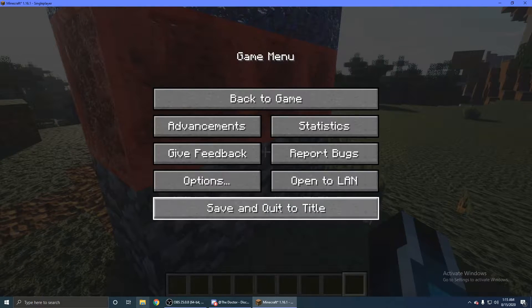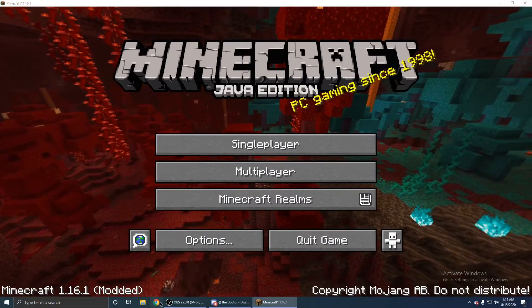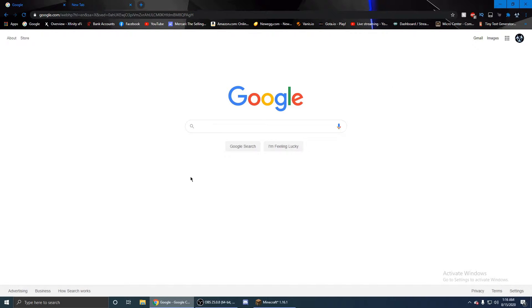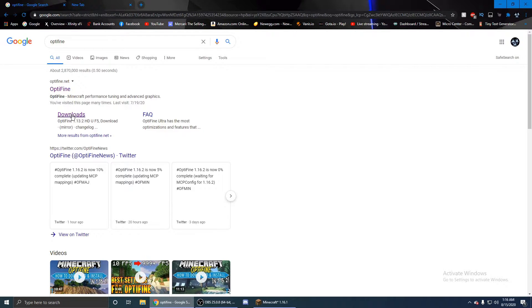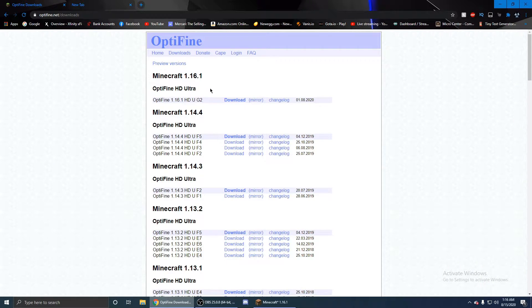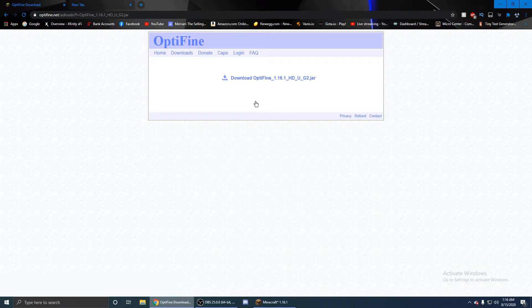First thing you're going to want to do is go to the internet. Once you're in your desired browser — it could be Opera, Firefox, mine is Chrome — you're going to look up Optifine. You're going to go to Downloads. Once in Downloads, you'll select the desired version, which is 1.16.1. You're going to click Mirror right here. It's going to take you to this page. If you do not have an ad blocker, it will have ads. Don't click anything on this page except for the download Optifine_1.16.1_HDU_G2.jar.